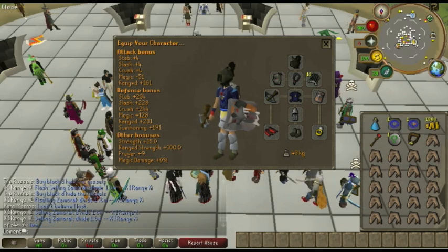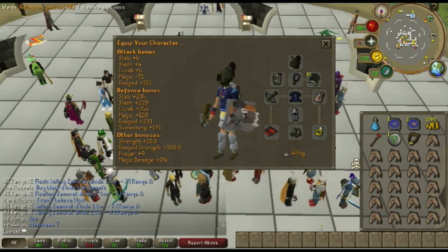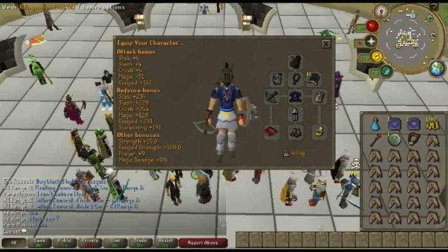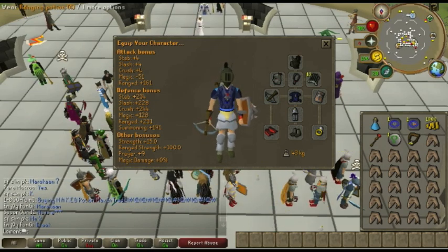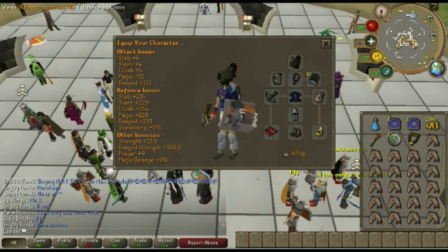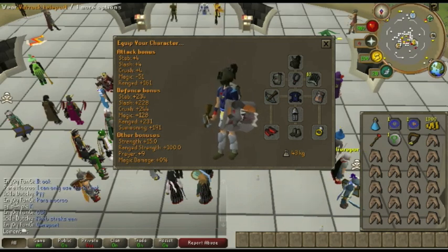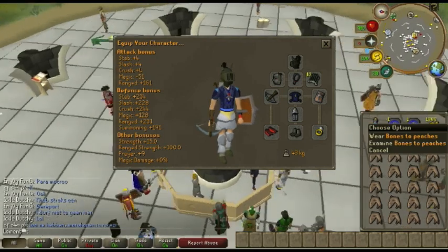For the inventory: a ranging potion is optional. If you're 90+ range, you don't need a range potion — it should be okay. If you still want to bring one, that's fine; it takes up inventory space but it doesn't really matter. The next thing you need is a one-click teleport — only takes one space. Tab, Ectophile, House Teleport, whatever. You're definitely going to need this.